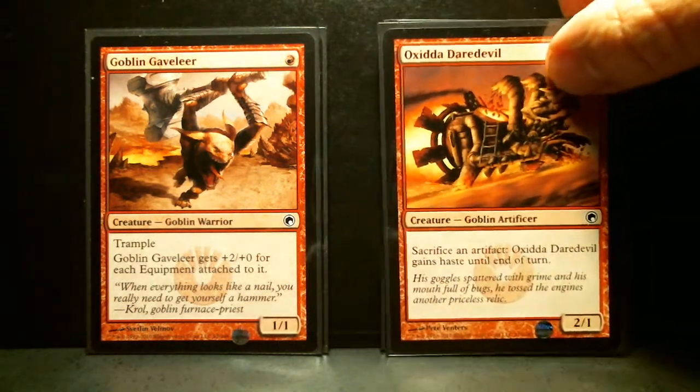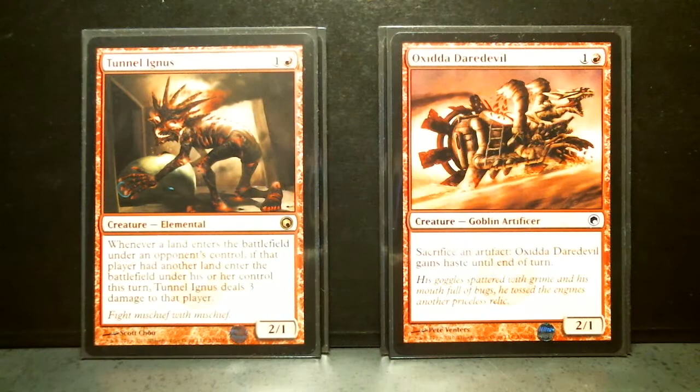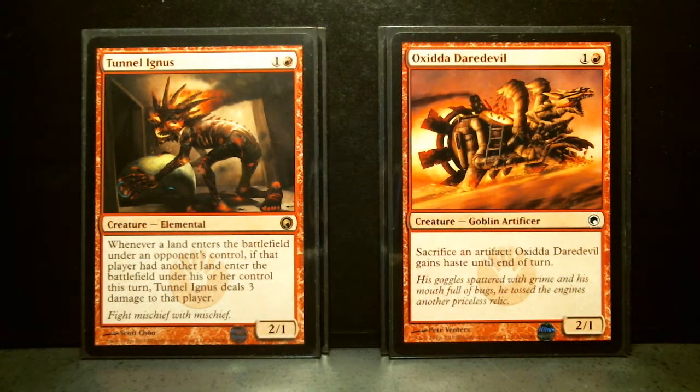3 of Oxidda Daredevil and 2 of Tunnel Ignis. Tunnel Ignis reads like a junk rare — I think I bought it for very little money. It's a rare from Scars of Mirrodin, a 2/1 with a very long text. Whenever a land enters the battlefield under an opponent's control, if that player had another land enter the battlefield under their control this turn, this card deals 3 damage to that player. This is really only good against green decks that ramp lands. Otherwise it's a sideboard card.